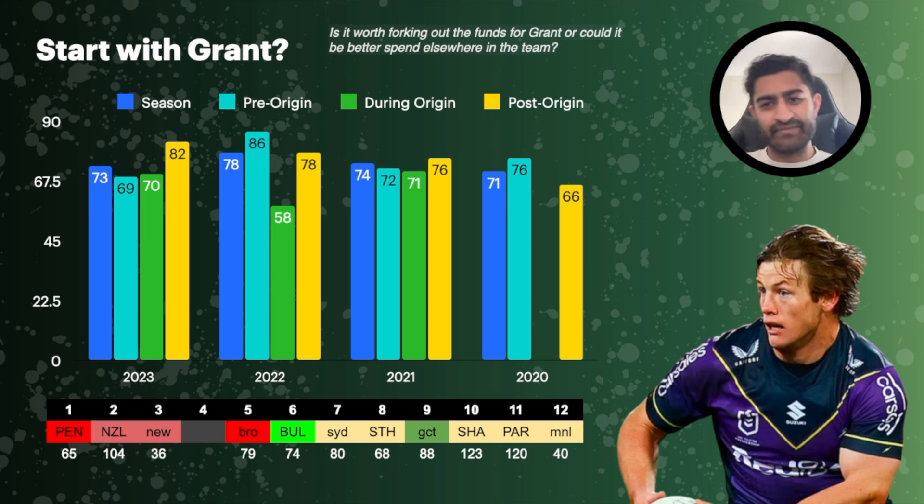Nothing will be exactly the same as last season, but what it shows me is he's a consistently strong player regardless of the part of the season. He's generally always going to get you those consistent 70-plus scores. From round six onwards — Bulldogs, Roosters, Rabbitohs, Titans, Sharks, Parramatta and Manly in the run home to the first origin — his average between rounds five and twelve is 85. He averaged 123 against the Sharks last season. My concern with not starting him and trying to get to him in round five or six is I just don't know how much cash he'll actually drop.